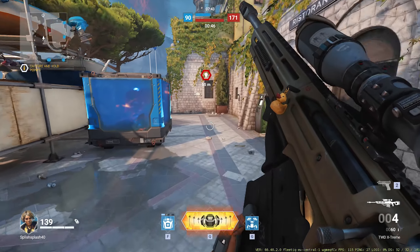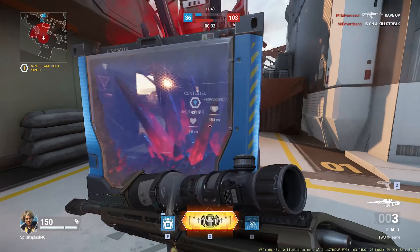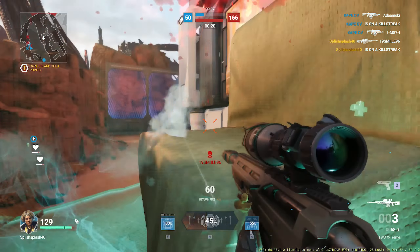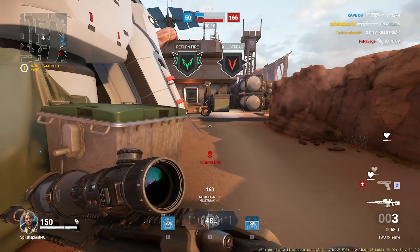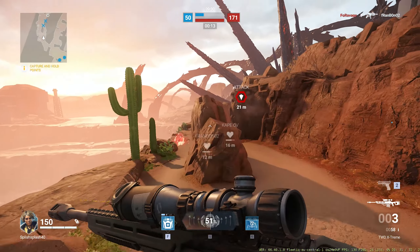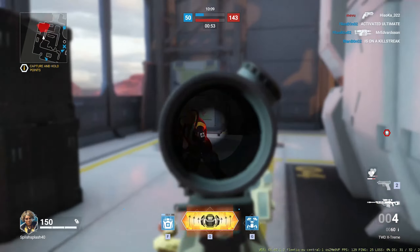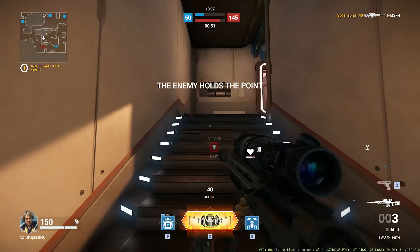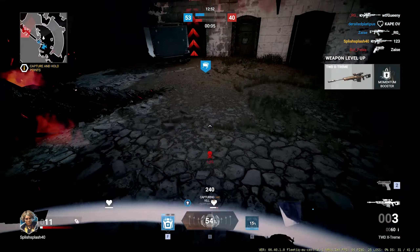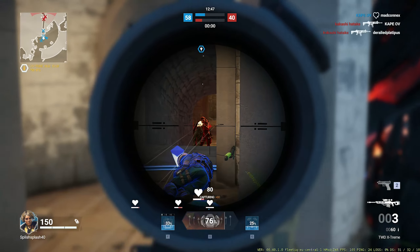I've tried to dive into what causes this to happen. Am I scoping in too fast when shooting? Do I shoot a millisecond too early when scoped in? Does it happen when I'm scoped in for a longer period of time? The answer is I don't 100% know, because as you may see in this video I pulled off some quick scopes, flick shots, even a no-scope or two and it works. But then in the next shot I either get a hit marker even though I'm clearly in the kill zone, or my sniper kicks up slightly so I miss the shot.